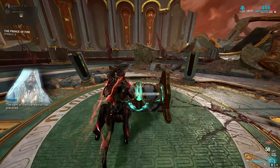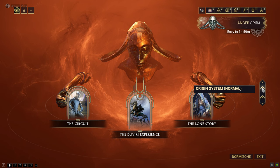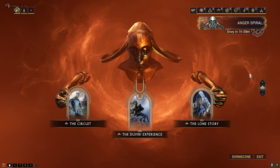You can get Pathos Clamps by killing Duviri bosses, which can be done by following the main missions on the Duviri Experience or the Lone Story. This can also be done in Normal Mode or Steel Path, with the difference being you'll get 10 from Normal Mode and 15 from Steel Path at the end of the Bounty.